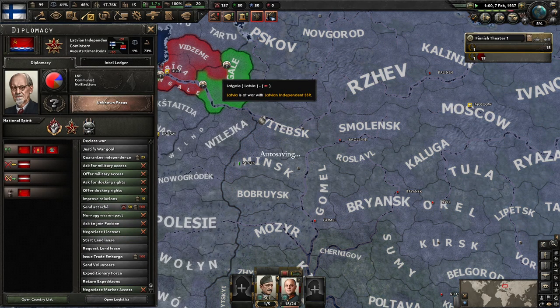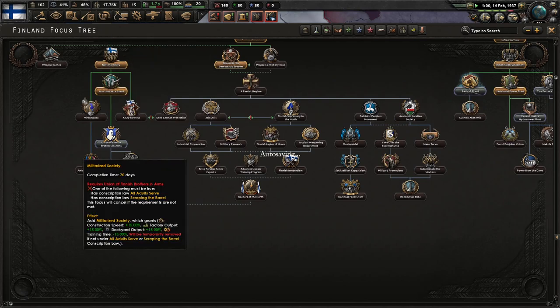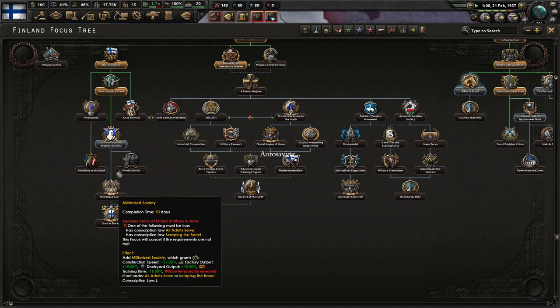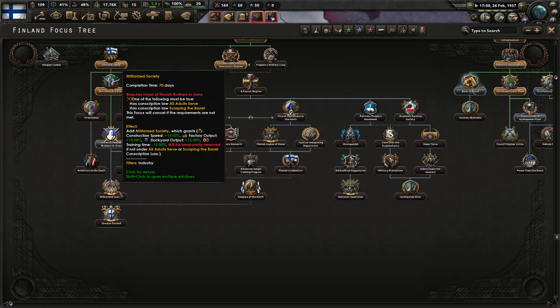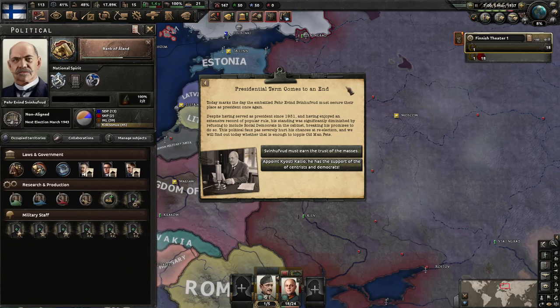So we've got Latvia versus the Socialist SSR. The independent SSR is probably going to win their fight — I don't see how Latvia doesn't collapse. To actually annex Estonia, we must be fascist, or we need 70% world attention. One penal division gets control.